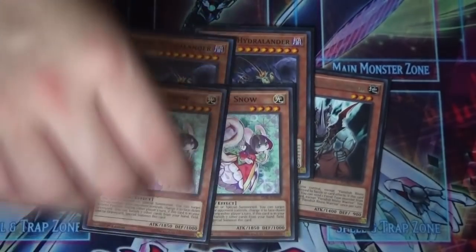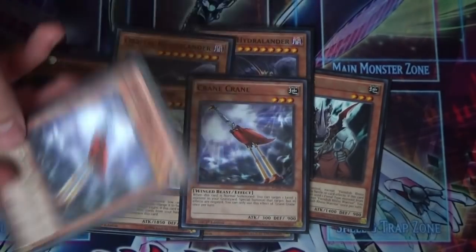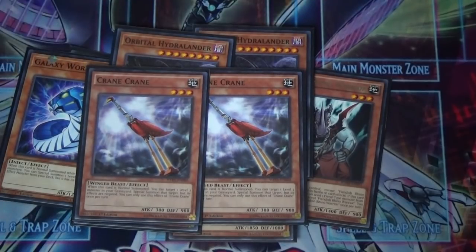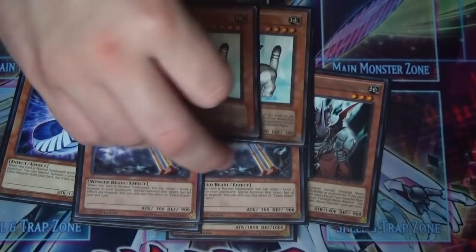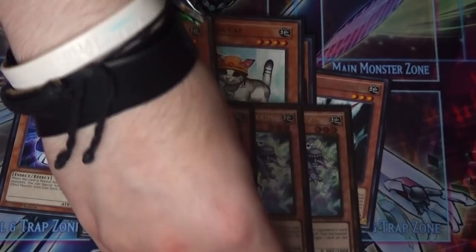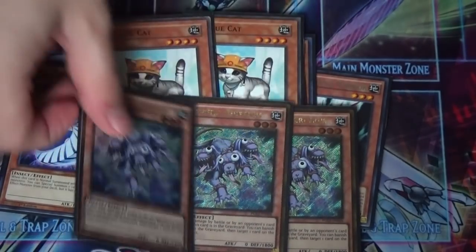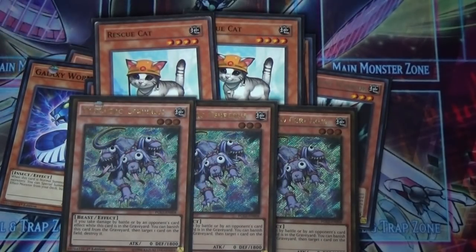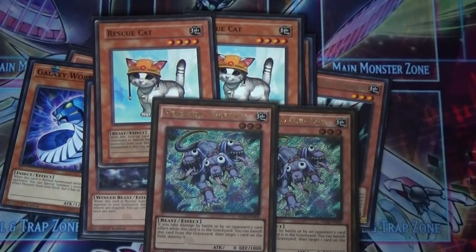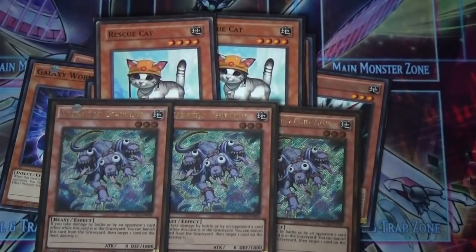I'm also playing two Crane Crane. When normal summoned, you target a Level 3 monster in your graveyard and special summon it with its effects negated — so you can make Dante for free. For the last monsters, I play two Rescue Cat, which special summons two Level 3 Beasts from your deck with effects negated, destroyed during the end phase. My Level 3 Beast of choice is three Paracerberos. You can play Gallus the Starbird instead, but these are what I had. While Paracerberos is in your graveyard, when you take damage you can banish it to destroy a card on the field — a neat little bonus.